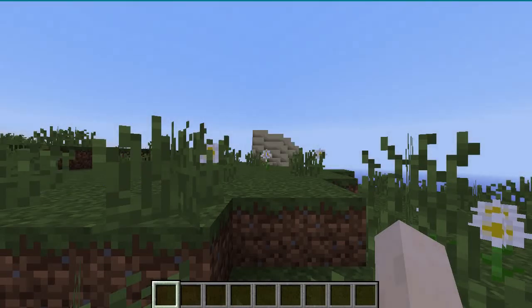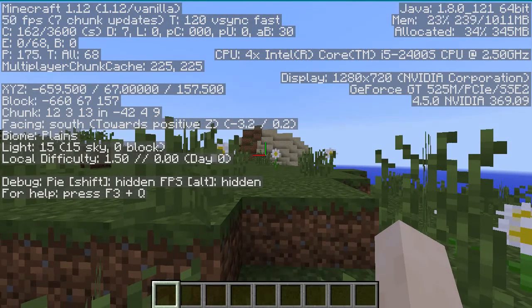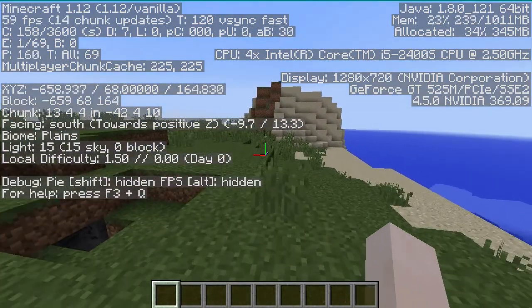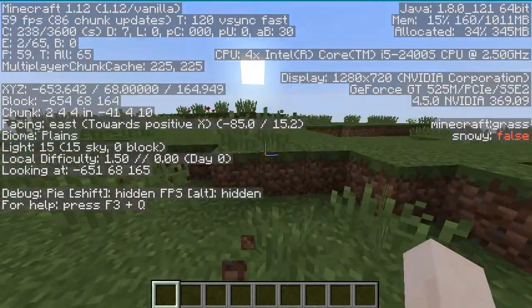So when you create the world, you're going to spawn in a plains biome, way away from zero, zero. I mean like seriously, almost 700 blocks away from zero, zero.